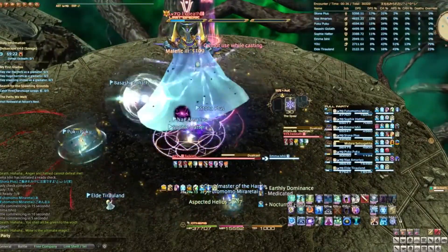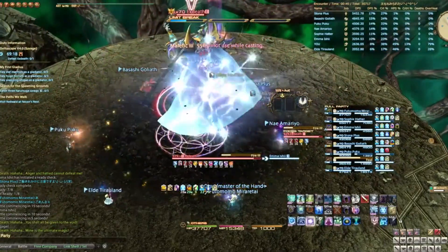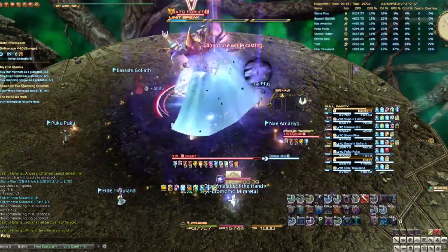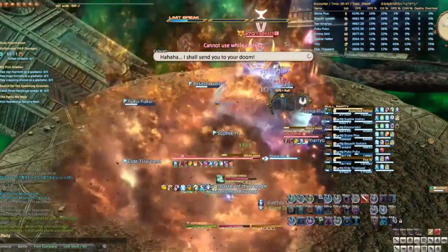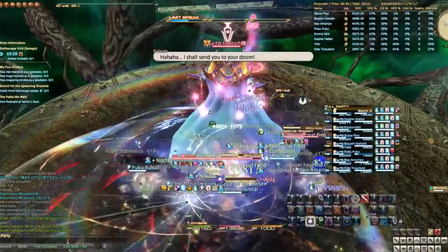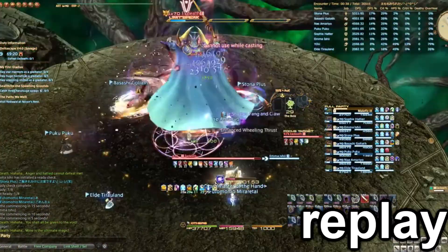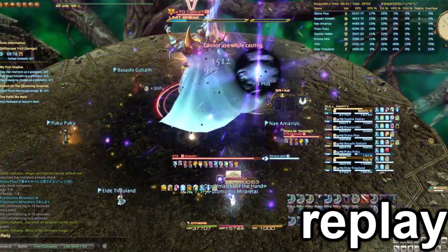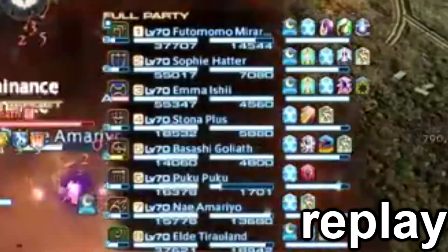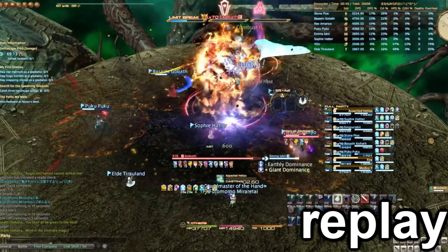Shortly after the tank buster, Exdeath will cast Fire 3. For this move, the boss will target players for AOE splash damage that will kill people if two explosions overlap. To avoid this, everyone needs to spread. Fire 3 explosions will target the DPS first, and then shortly after, target the tanks and healers.